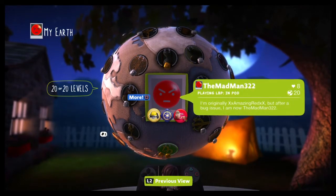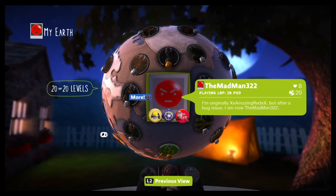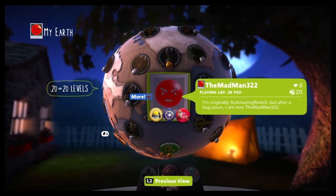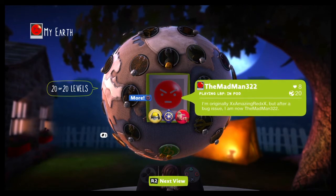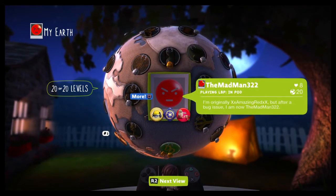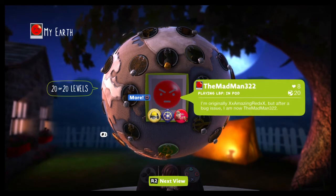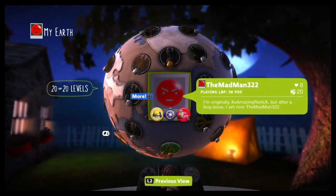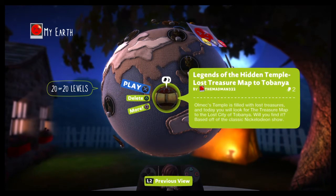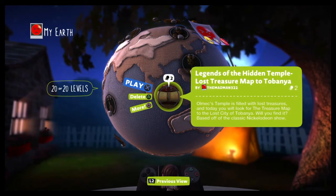Hello again everybody, Madman here. This was just finished, we gotta do this quick because I'm running out of time — I gotta go to work. I have another Legends of the Hidden Temple level here from Little Big Planet. This one was requested by Boy Every Day 25. It's the Lost Treasure Map to Topanga.